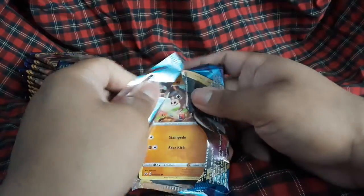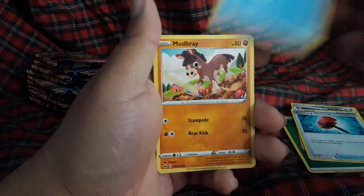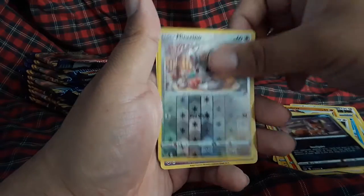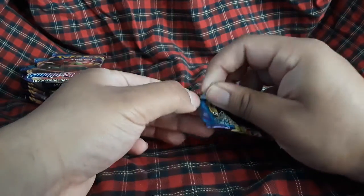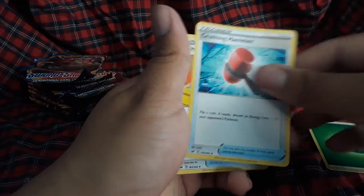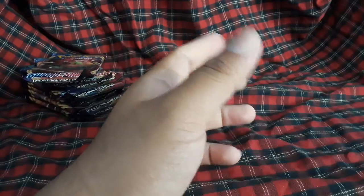I still got the other half — I ordered like a big tub. Energy, Fairthorn, Cramorant, Mudbray, Hoothoot, Perrserker, Wooloo, Vulpix, Nickit, Minccino reverse, and a Galarian Sirfetch'd regular rare. Grass energy, Crushing Hammer, Switch, Fairthorn, Krabby, Rookidee, Mud-Slap, Hoothoot, Perrserker, Durant, and a Turtonator regular rare — I didn't even know Turtonator was in this set.